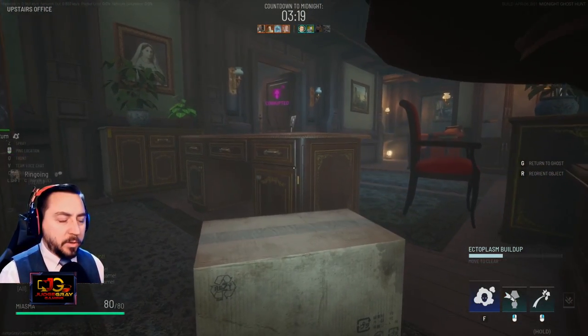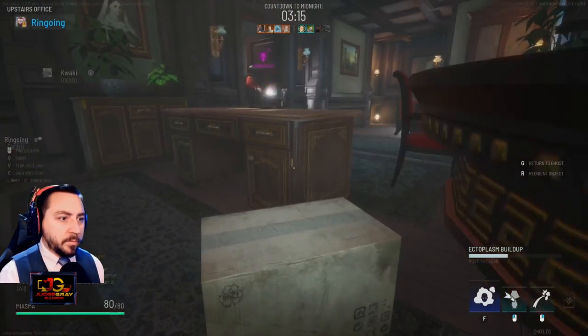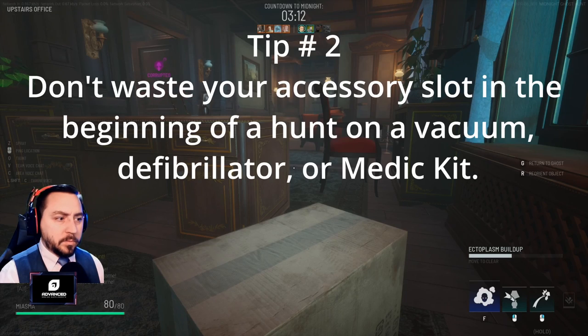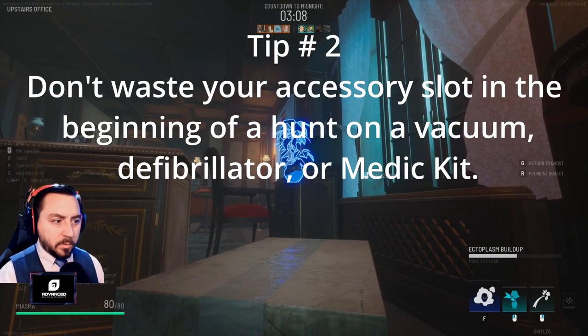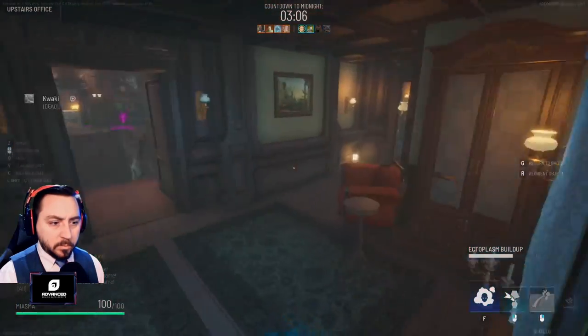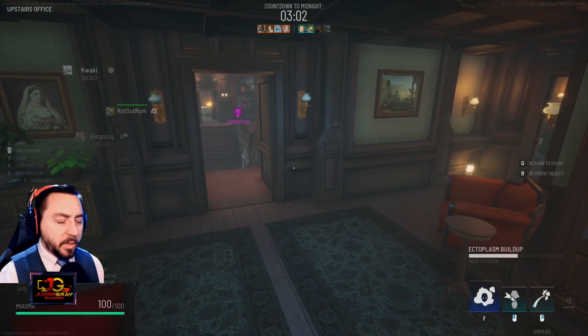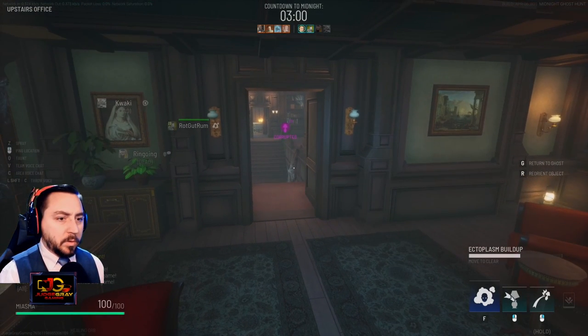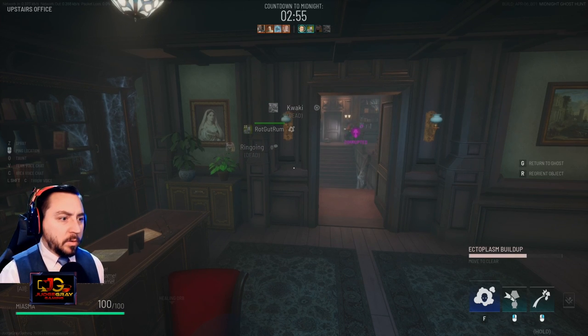There are several detection methods that hunters can use to track ghosts, but I see a lot of hunters not using any of them in the beginning of the hunt. My second tip is, don't waste your accessory slot in the beginning of a hunt on a vacuum, defib, or med kit. Grab a detection method that helps your team locate the ghost. If you need a vac or some other item, run back to the generator and pick it up. The generator is close and easy to get to, so there's no reason to take up a slot with a support item early in the hunt.